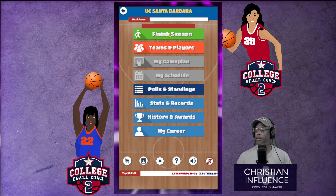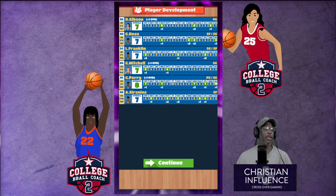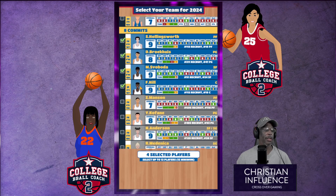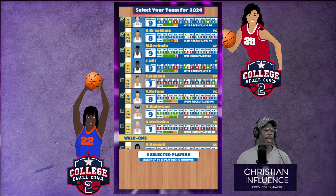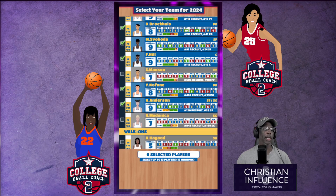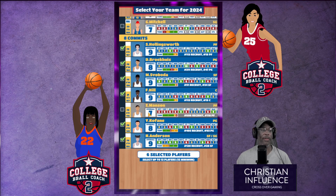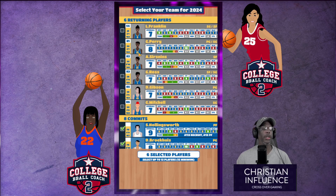Alright — let's finish the season. These are our returners. Let's go with our commits: that's a nine, that's an eight, that's a nine, that's a nine, that's an eight, that's a nine. Walk-ons — no thank you. We got six players selected, we can select up to 13, we have to do at least 12.